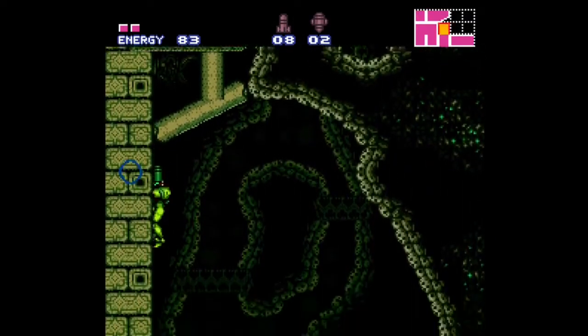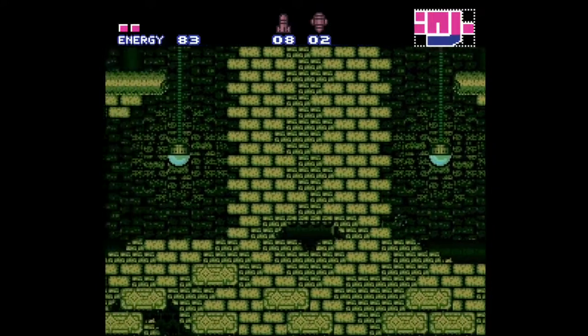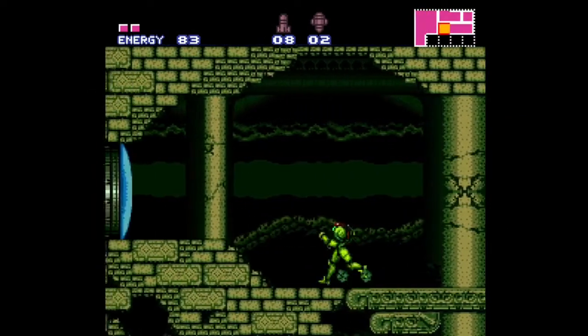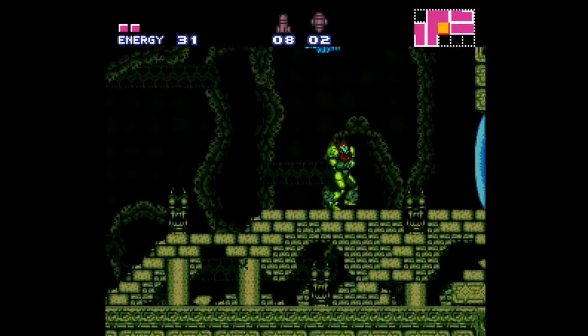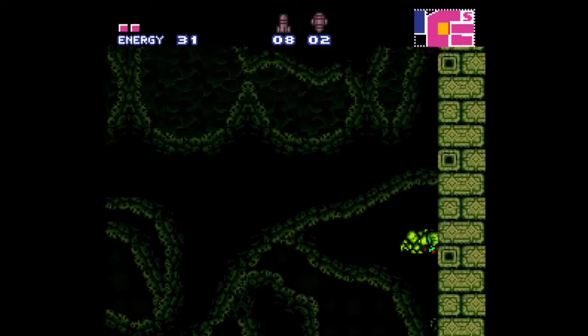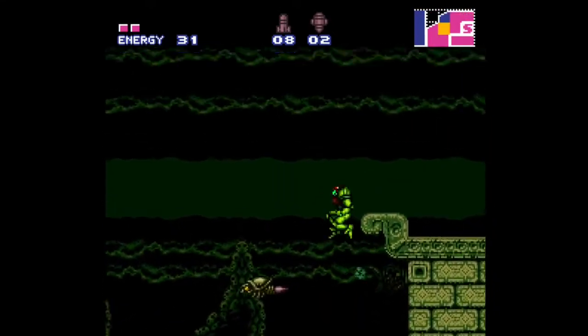I know we saw a bunch of those skeeter dudes but we kind of did that entire area without using them, so maybe I'm misremembering something important. Why not go up here — oh, there's nothing up there. This looks suspicious — no, power bombs block that. I'm surprised we managed to dodge all those guys. I think I need like the ice beam for that ledge area — and yeah, this is actually how you're supposed to get up but I think this way is even easier.